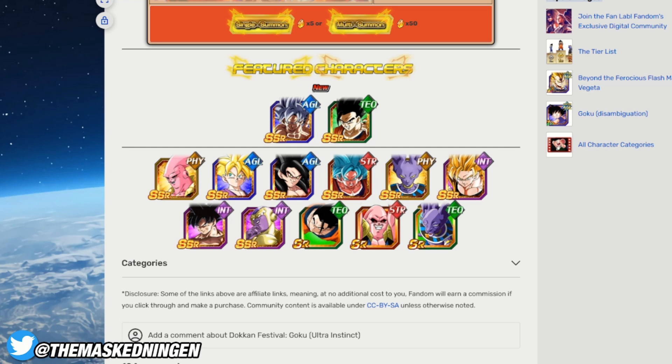Just because you save your 300 stones for the LR banner of your choosing it doesn't mean you are actually going to pull the unit. But you don't want to be that person who summons on the 77 unit banner right now, then these banners drop later, you go through all of your stones and all the money you're willing to spend and you still haven't pulled either - or maybe you pull one but it wasn't the one you wanted most - and then you've got no stones left to summon for the actual anniversary LRs.